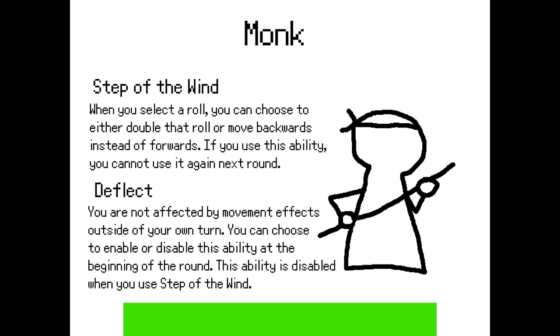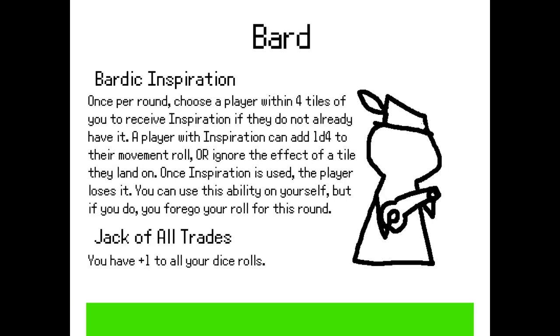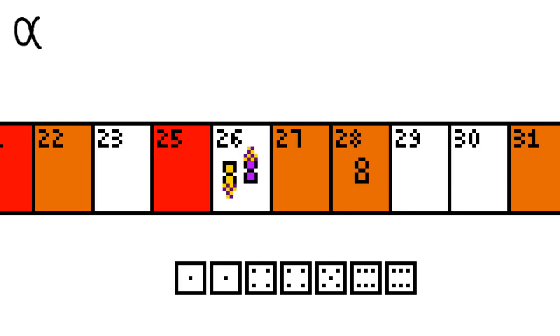When it comes to mobility, the Monk is second to none: Step of the Wind triples your movement options each turn, and Deflect allows you to stay where you want to be. A Barbarian on the move is like a rampaging rhinoceros: Rage boosts movement while punishing players you pass and bolstering resistance, and the Indomitable trait limits the number of effects that affect you. The Bard makes magical performances: Bardic Inspiration gives allies courage to overcome obstacles, and as a jack of all trades, you know little tricks to make everything better.